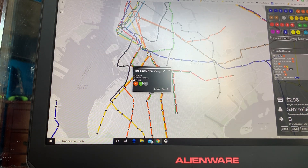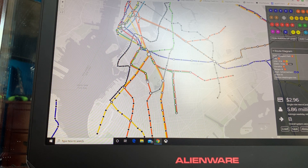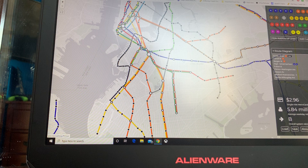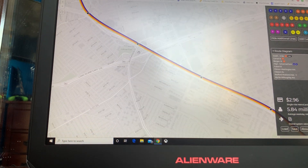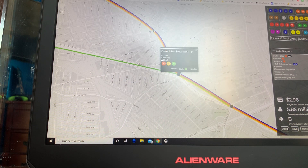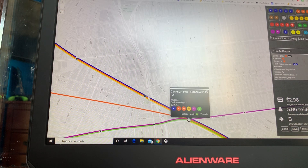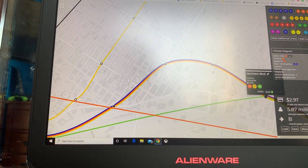Now we're going to cut back the G back to Smith-9th — I've got a good proposal. So here we'll be extending it up to Woodhaven. Let's just get it up to Woodhaven before I officially begin the proposal.